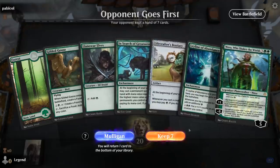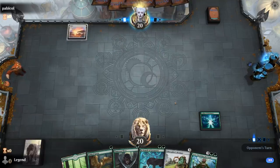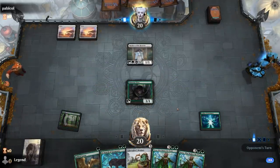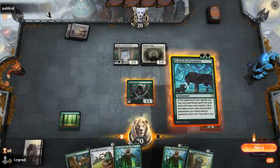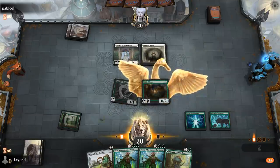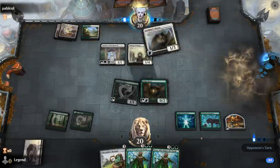We're on the draw with a very exciting hand - we've got the Leyline, In Search of Greatness, Nissa combo, and even a turn 1 Llanowar Elves. Facing a life gain deck. Turn two Bishops, so they do potentially have a good start. We play In Search of Greatness plus Goose and then probably a tapped Florahedron. It's going to be a Youthful Valkyrie instead - alright.